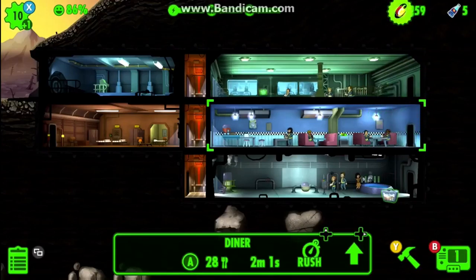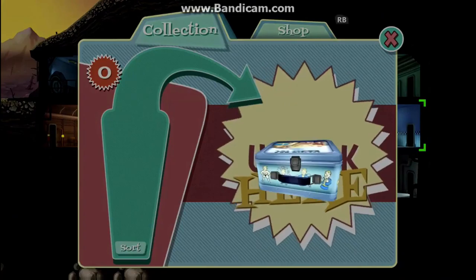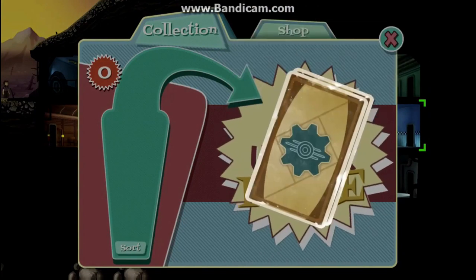Now we have the third lunchbox, which will probably be the last one opened in this episode. Let's see what we get — hopefully a really good weapon. Okay, combat armor — that's good!